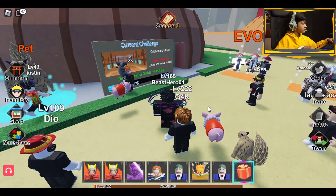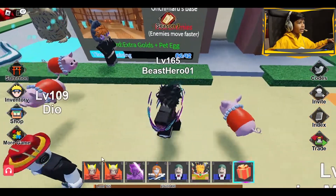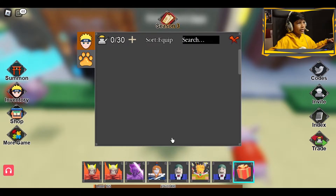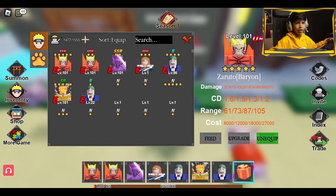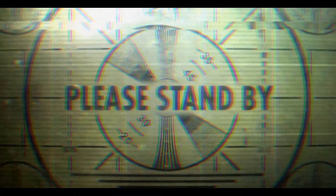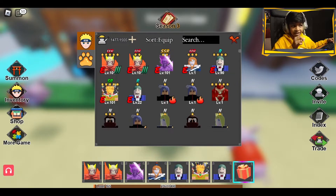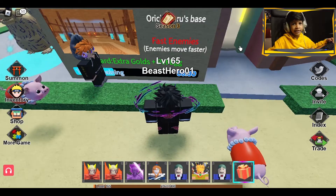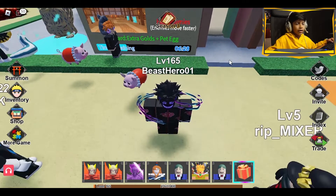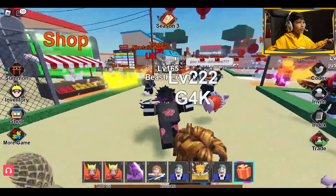It actually is Akatsuki, and as you can see I'm very opaque — you see that, that's quite straight opaque. Okay so we have some open stuff, there's a new update in Naruto Defense Simulator and I'm going to show you that after I show you how to play the game.